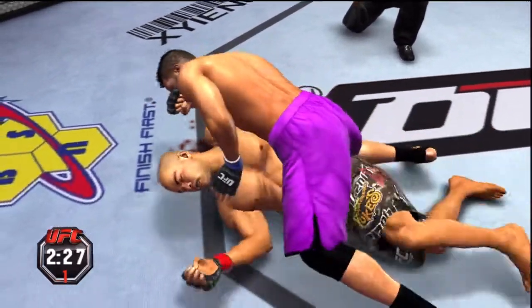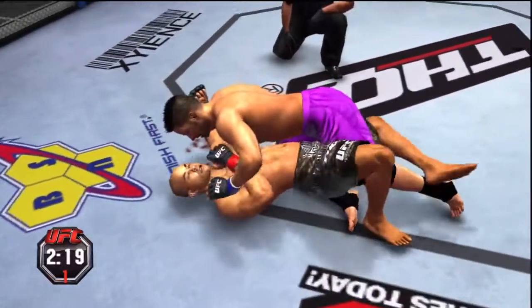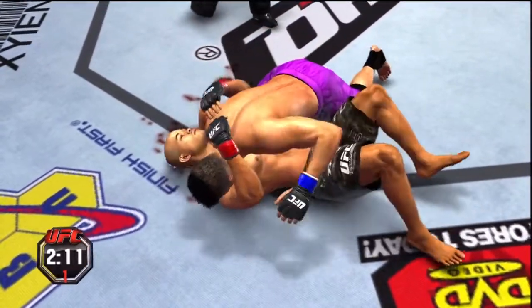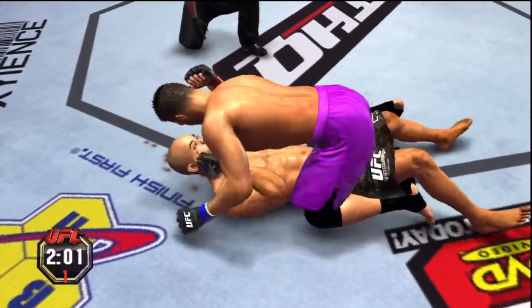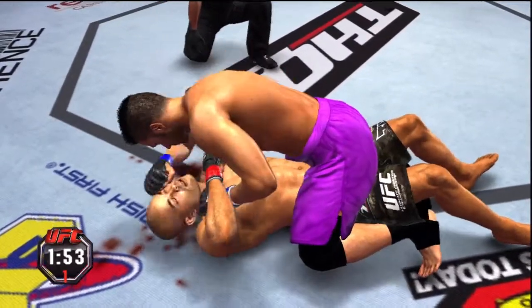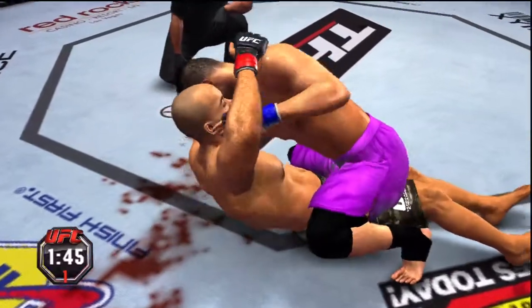Well over two minutes remains in round number one. Good job hip escaping there. Moves to half guard. He passes. Side control. He's in full mount here. Tried to get to side control there. Some good punches from the top here. Working some ground and pound.